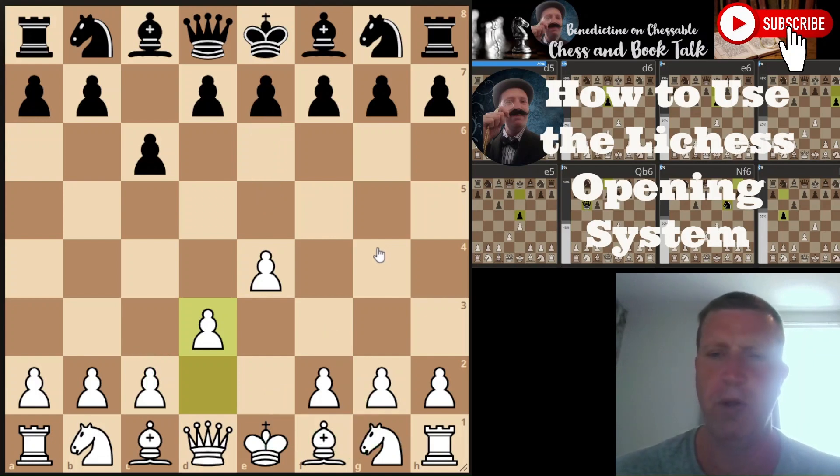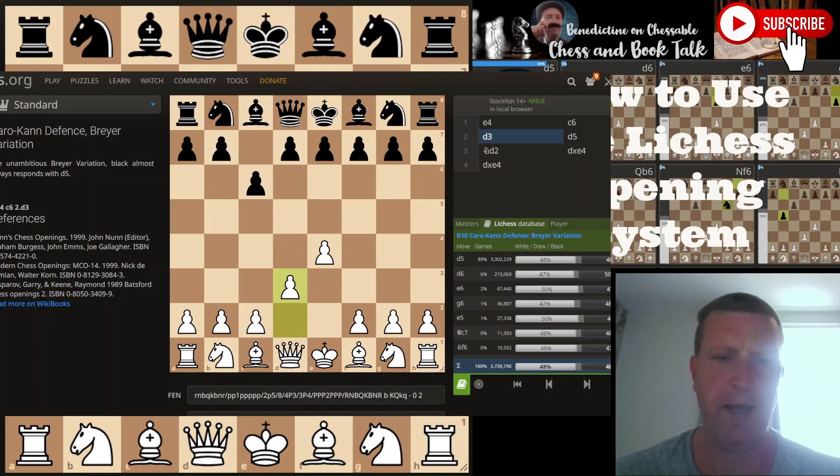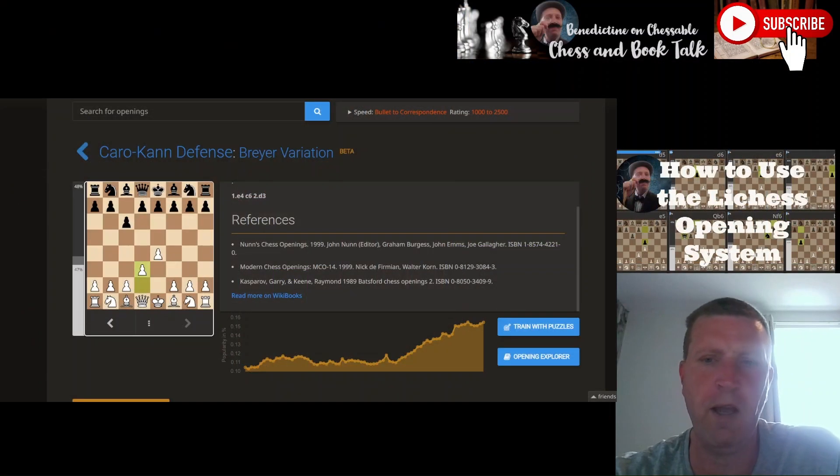I've just discovered this setup where if you click on the opening in blue and right-click, then open the link in a new tab, you get this new page — a brief overview of the opening verbally.